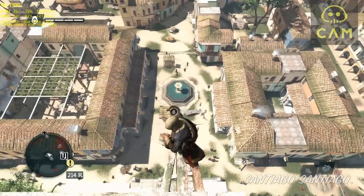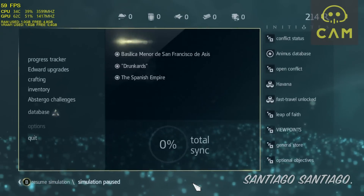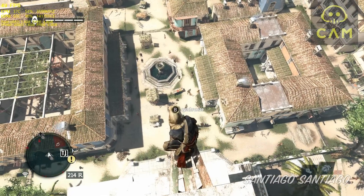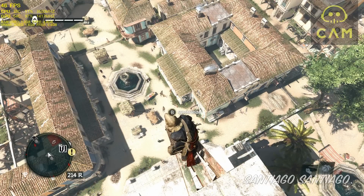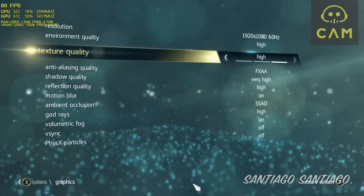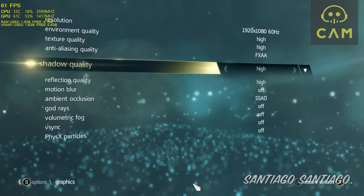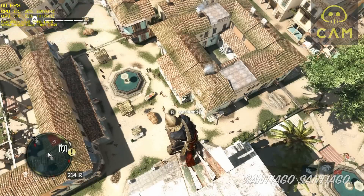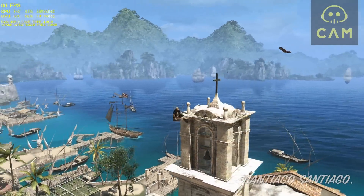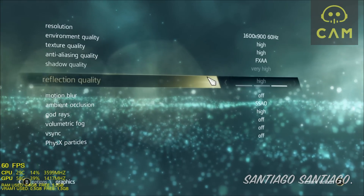So let's see the best settings. As you can see, we can see all the characters in the distance. If I enable environment quality to Very High, you can see slightly more detail, but the frame rate drops below 50 fps. So what are my best settings? Environment on High, Textures on High, FXAA, Shadows on High, God Rays off, Ambient Occlusion on SSAO, God Rays off, and Volumetric Fog off. With those settings, there are no problems maintaining 60 fps even looking very far away. I'll switch to 900p next, then 720p with higher settings, and finally 1440p where I won't be able to maintain 60 — I'll show you the best settings for each resolution.